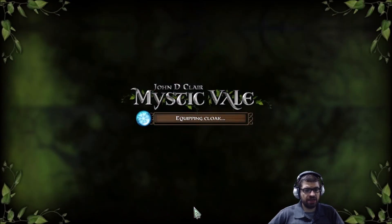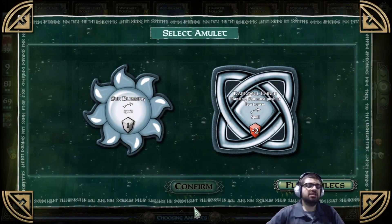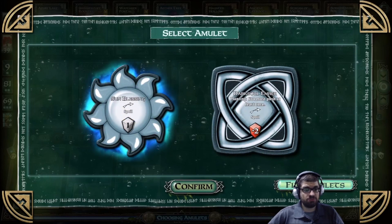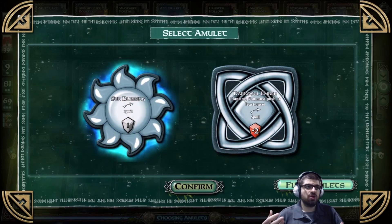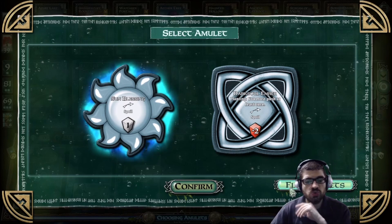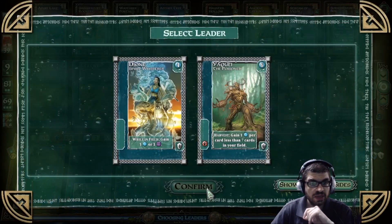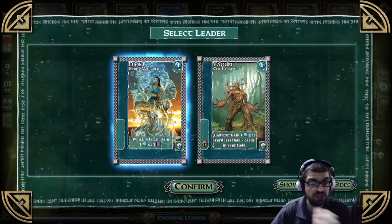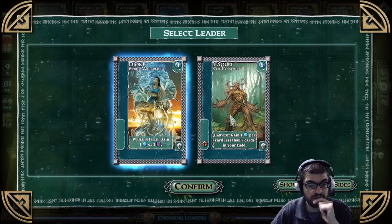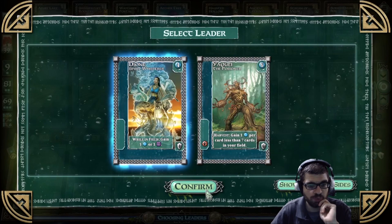After hitting start, we get a deck of cards. First, select an amulet — this is part of one of the expansions. Amulets can be flipped throughout the game depending on certain circumstances, primarily when you bust. This is also a push-your-luck game — I'll get to how that works in a minute. Then select a leader. There's an option that gains one mana or one purple wild symbol while in the field, and Yokai the Poisoned has a negative red symbol, which is bad. I'll go with the safer option.